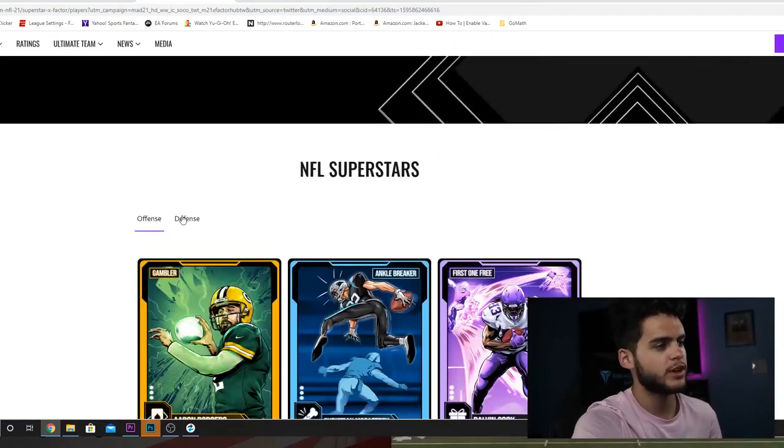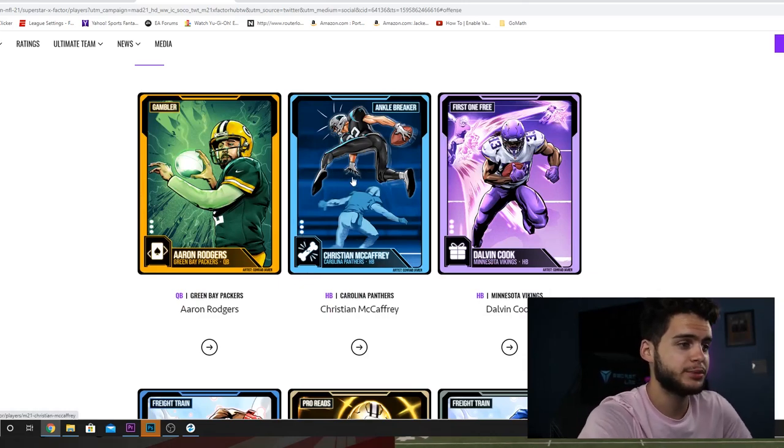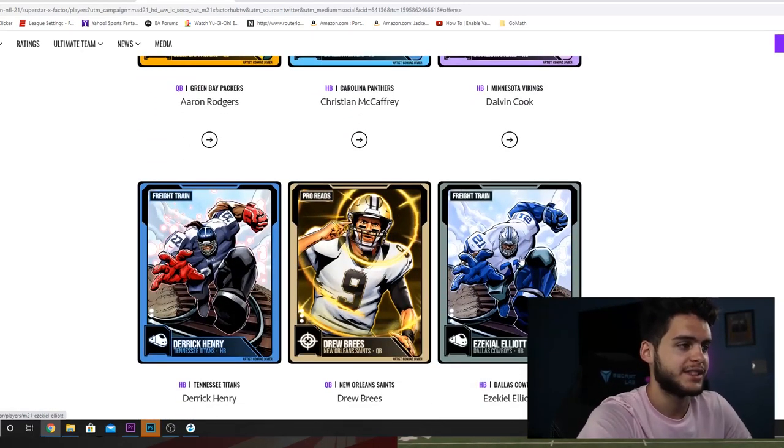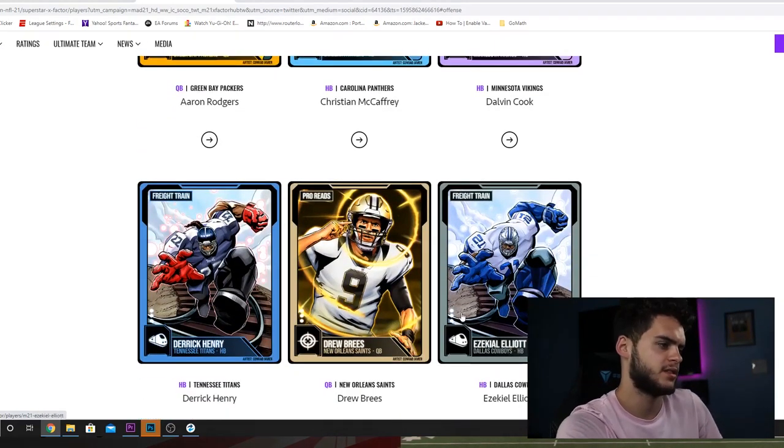So, we have the new players up here. We got some running backs. Over on defense, we still have nothing. Super cool looking card art, though. We got Christian McCaffrey right here. We got Dalvin Cook. We got Ezekiel Elliott. Derek Henry, which I think that was kind of lazy of them to make Derek Henry and Zeke the same card art.